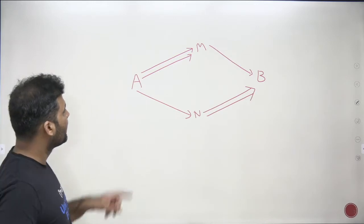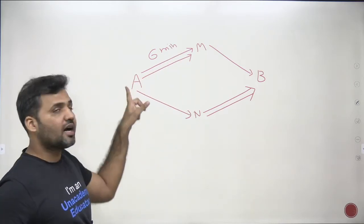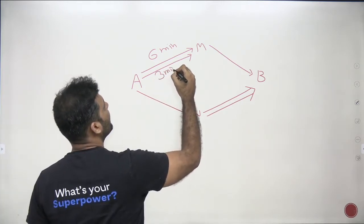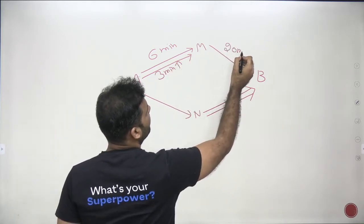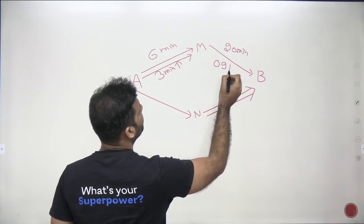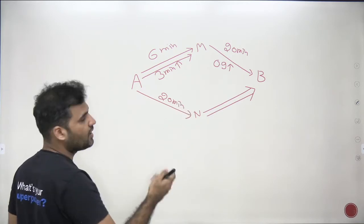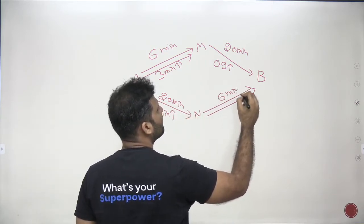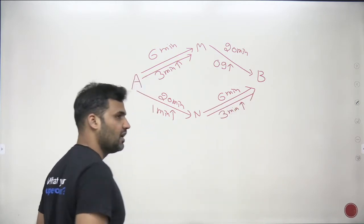From A to M, the time taken is six minutes for one car, and each additional car increases travel time by three minutes. From M to B, the time is 20 minutes for one car, and each additional car increases it by 0.9 minutes. From A to N, the time is 20 minutes, and each additional car increases by one minute. From N to B, the time is six minutes, and each additional car increases by three minutes.